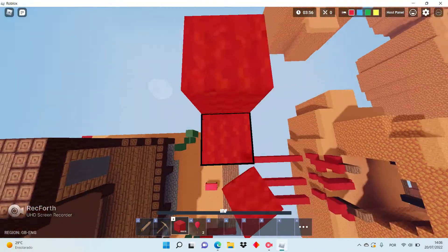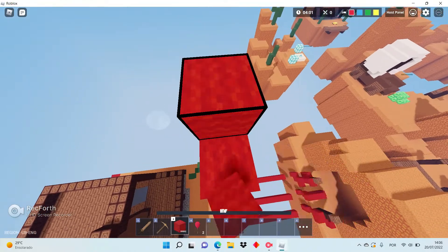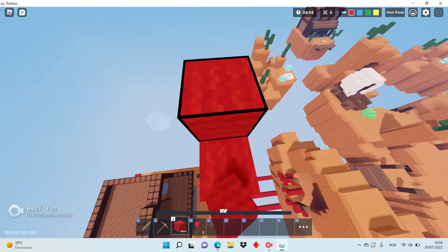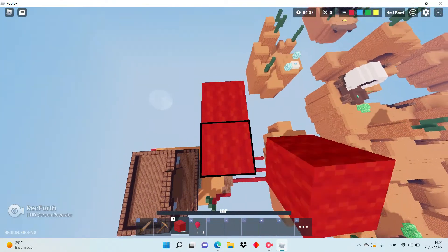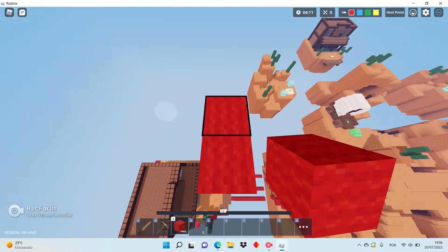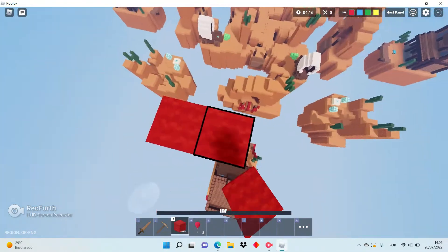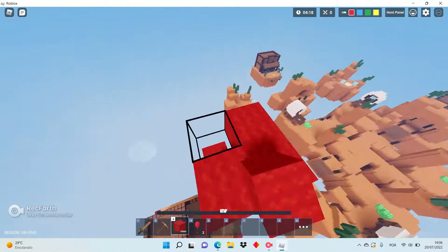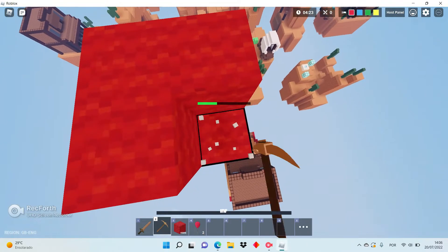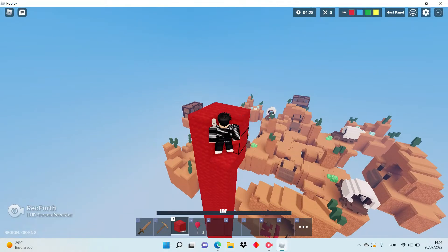I'm gonna build a tower. Imagine there's a guy trying to blow me off the tower — what you're gonna do is hide. You're not gonna let him blow you off. So you're just gonna build up like this, then do this — it's just two blocks. You're just gonna hide right here.